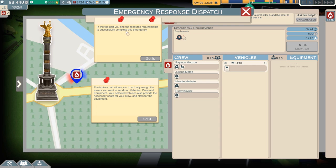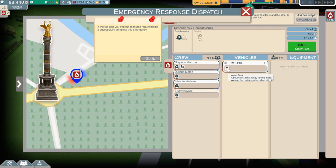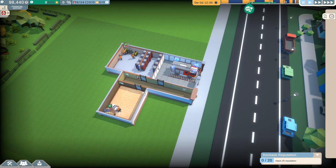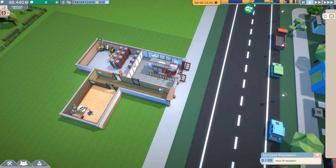The top part shows resource requirements to complete the emergency; the bottom half shows what you can actually assign: vehicles, crew, and equipment. We need four firefighters - there they are. We probably need a vehicle with water tanks. Let's dispatch them. That's the sound of the fire department. It doesn't work that well when you change the song to being about the fire department. The truck deactivates the air station as they fill compressed air tanks, and off goes our truck to respond to our first emergency.